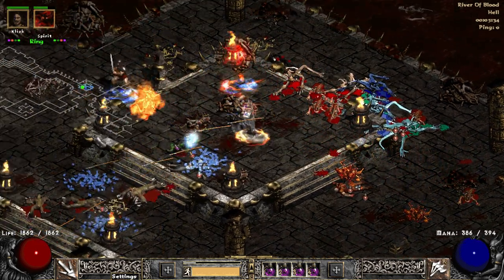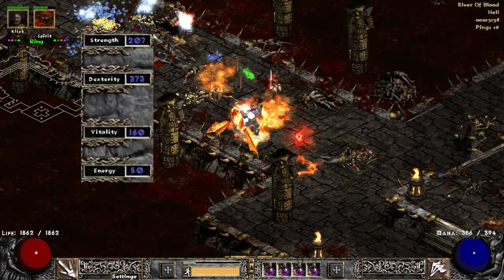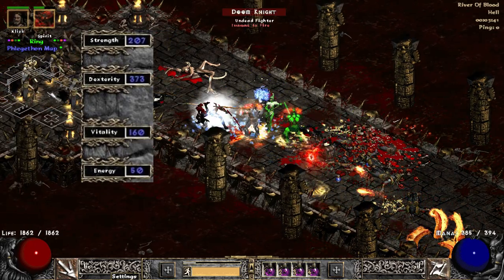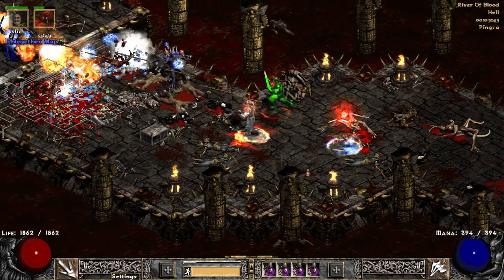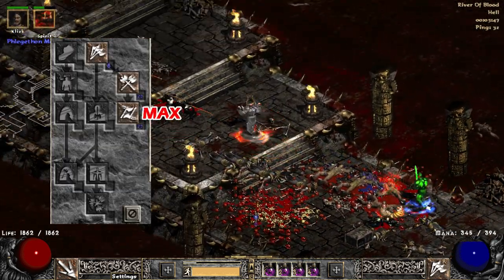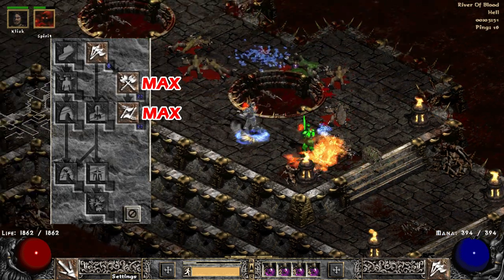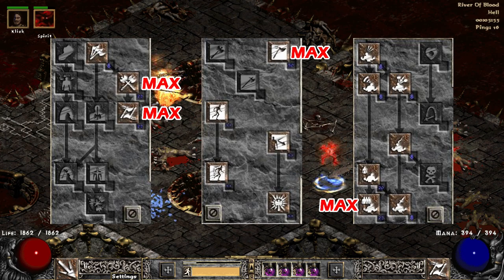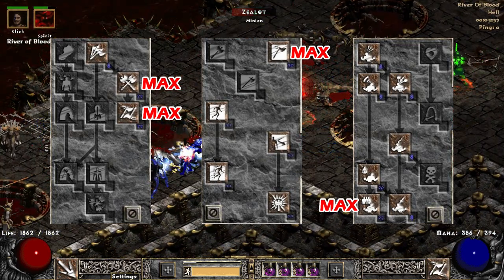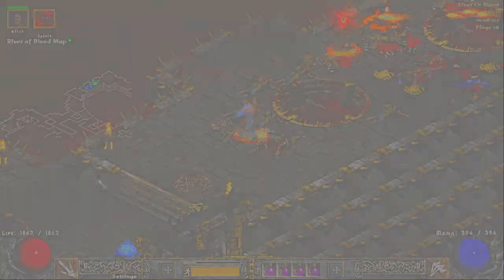Let's take a look at stats and skills very quickly. Enough strength to hold your gear, and all rest points into dexterity. You can also put some points into vitality if you find yourself dying too easily. I max Double Throw and Double Swing, which synergizes Double Throw. Max mastery, max Battle Command for plus 3 to all skills and some extra damage, and all rest points on Battle Orders.